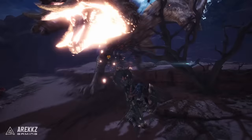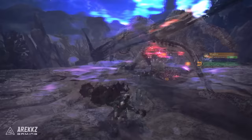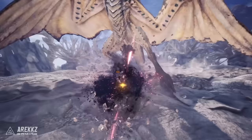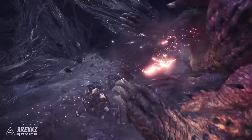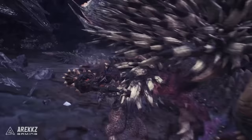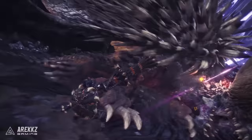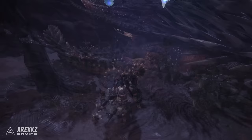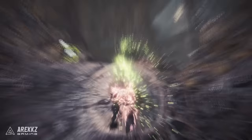Much like the gunlance, one thing that takes adjusting is movement — you can't roll with the lance. Instead it uses hops to reposition: back, to the side, or even forward. This can feel clunky or restrictive at first, but take the time to master the movement and you'll realize it's just as fluid. Pair that with your powerful shield and counter abilities and dodge rolling will soon become a thing of the past.